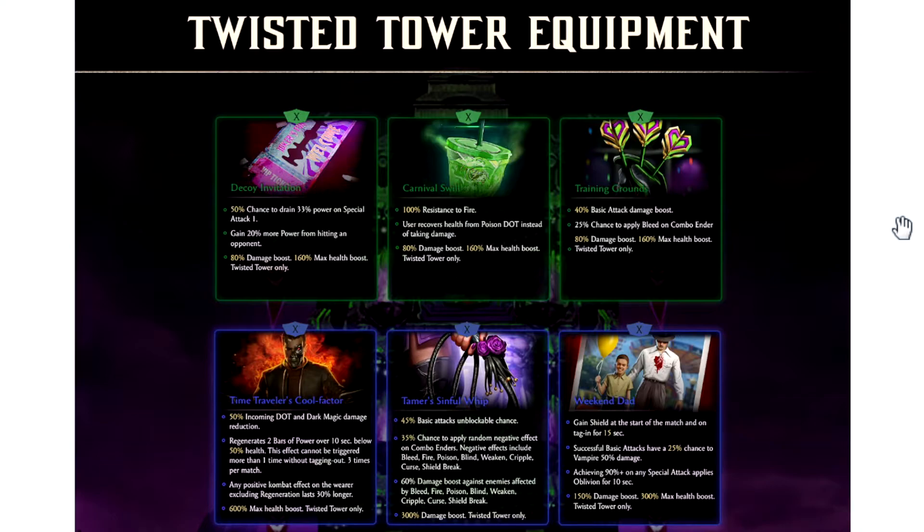Let's take a look at the uncommons first. We've got three accessory pieces. Decoy Invitation is the first one — it's going to give you a 50% chance to drain 33% power on special one, and you'll gain 20% more power from hitting an opponent. I think this is a pretty solid piece. It's a good piece to add power drain to a character that does not have power drain on special one. This actually feels like it would be a solid addition to a character that has something like snare on special one, because you not only give the opportunity to snare, but you also give a 50% chance to power drain at the same time. Two very strong SP1 effects. I can see this piece getting worked into people's builds in the future, and I definitely think it's going to be usable.